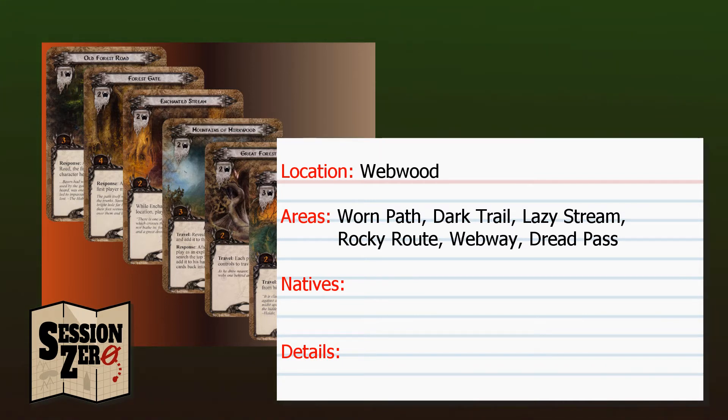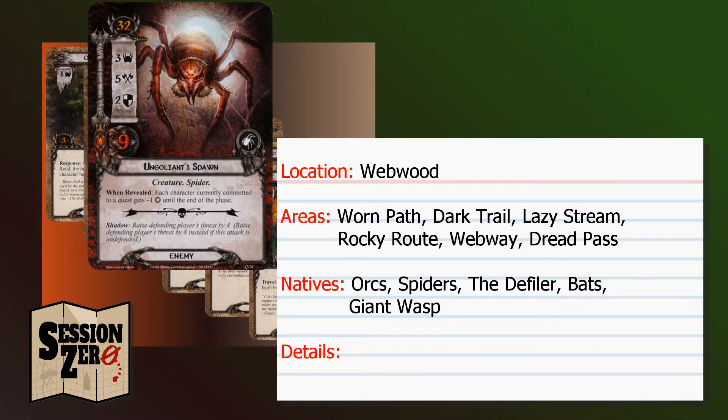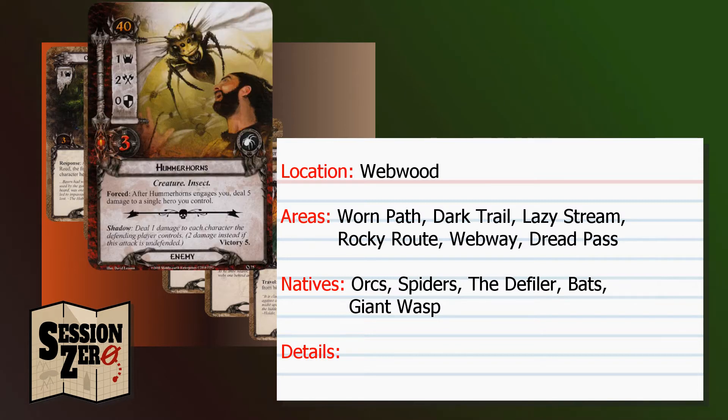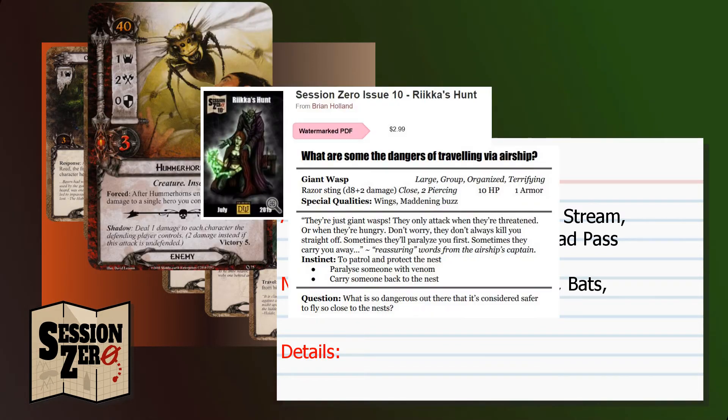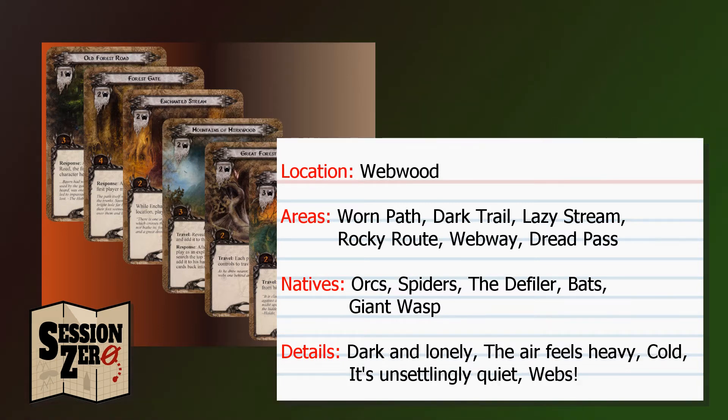For natives, I looked at the encounter sets that make up Passage Through Mirkwood and found orcs, various spiders including this big boy which I'll call the Defiler, bats, and this crazy thing for which I'll reuse a monster designed for my Session Zerozine issue number 10, Rekha's Hunt. The details are just a few short sentence fragments, so I'll go with: dark and lonely, the air feels heavy, cold, it's unsettlingly quiet, and webs.